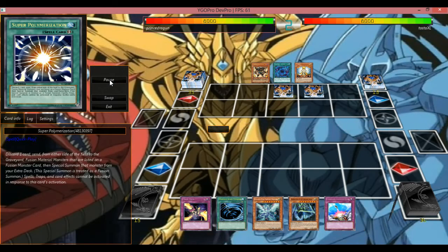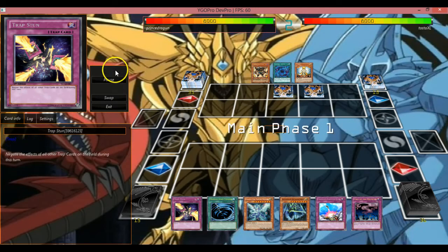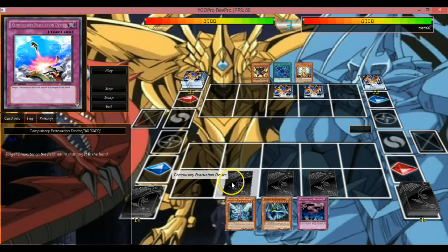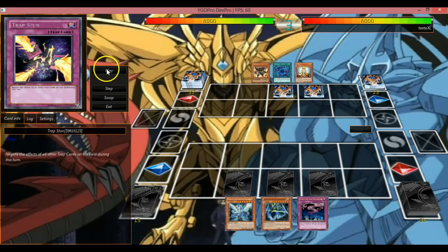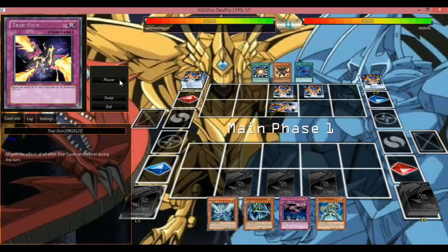So he sets two on his first turn right there. I set three — the Compulse, Mystical Space Typhoon, and the Trap Stun — just to hopefully keep things safe.